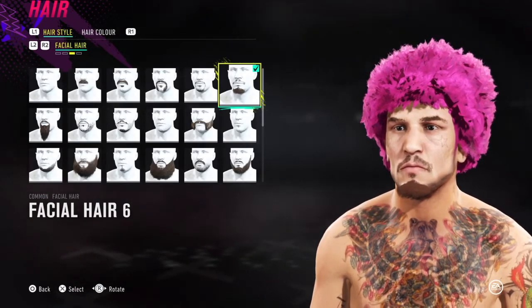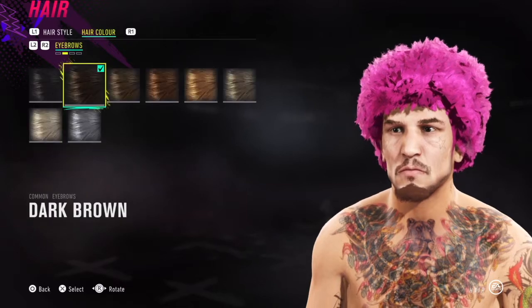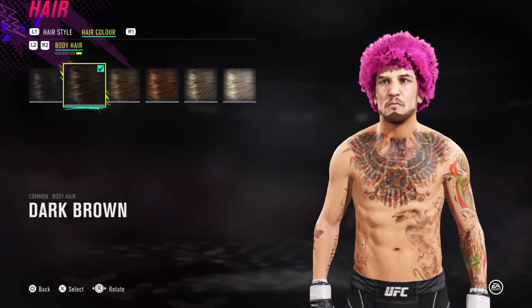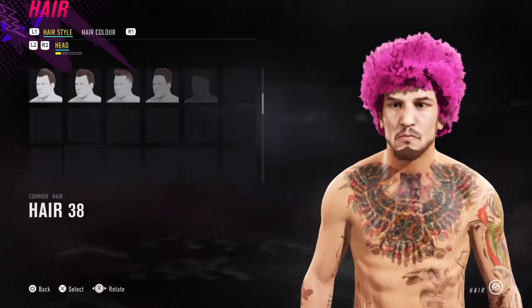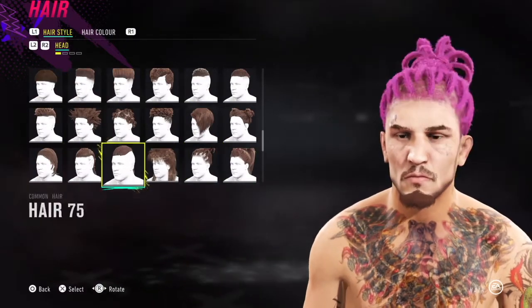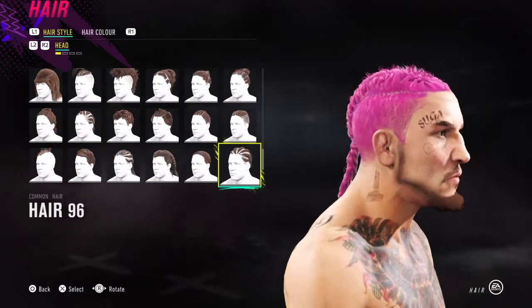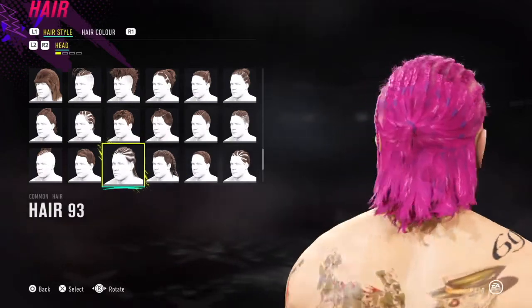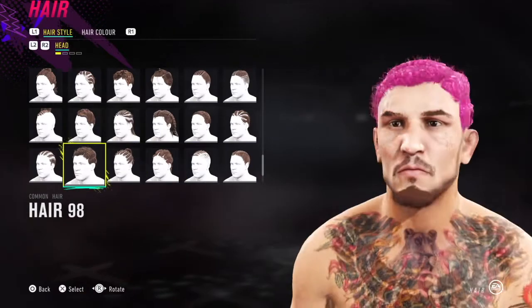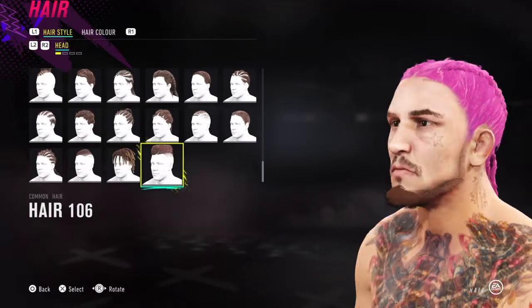Moving on to the hair: eyebrows 3, facial hair 6, no body hair, and pink hair color. I'll shortly go through all the different hairstyles we can use for O'Malley — dark brown for the facial hair and eyebrow hair, body hair doesn't matter. If you follow him on Instagram or watch his YouTube, he's always switching up his hairstyles and hair colors, and when you're making created fighters that's actually a good thing.